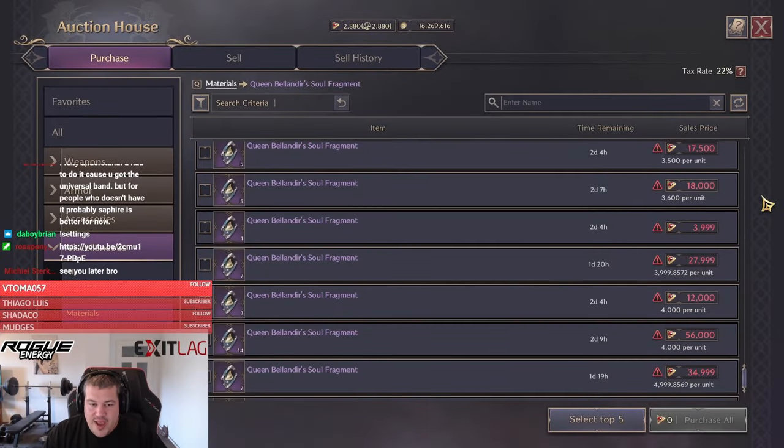Also, I do not recommend buying any of those fragments at the moment. You need 180 pieces to craft the weapon, so make sure you wait a bit until the prices go down and you can buy them at a reasonable price. Don't get baited yet.